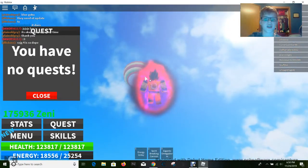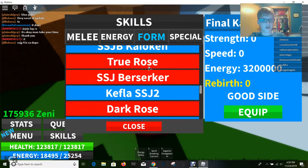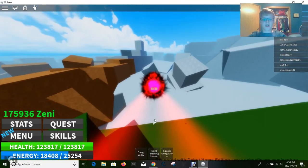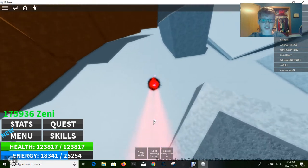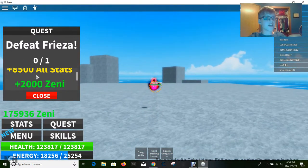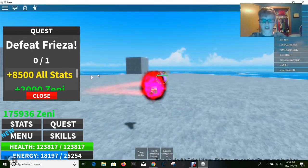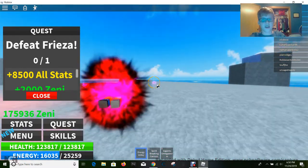Train in the Hyperbolic Time Chamber until it forces you out, or for about 10 minutes until you become pretty strong. A good target is about 1,400,000 stats — that's when you get the Rose form or Super Saiyan Blue; they're both about the same, though Rose might be slightly stronger. After that, most people focus on Super Saiyan Blue Goku, but there's actually a guy right here — Frieza. He's evil and gives a lot of stats, so train on him.